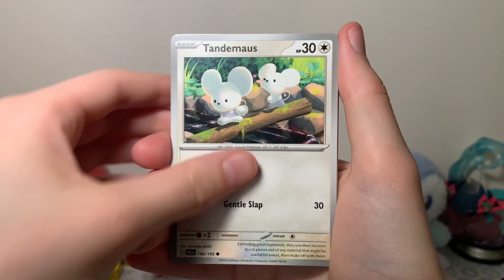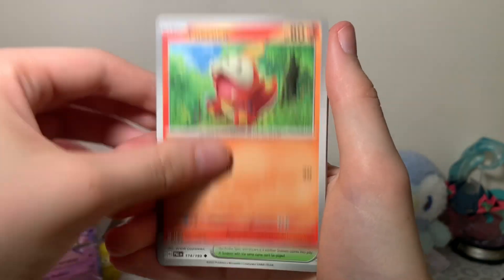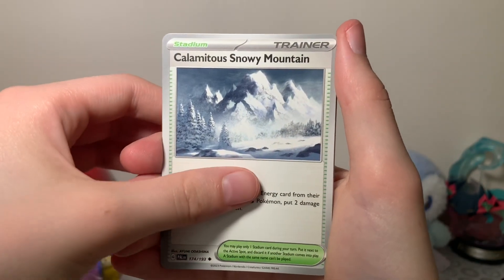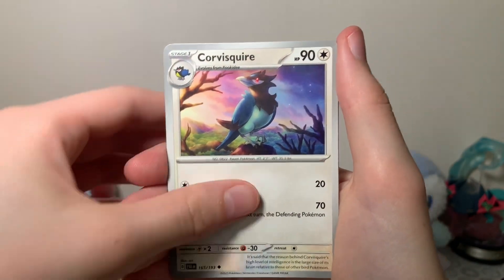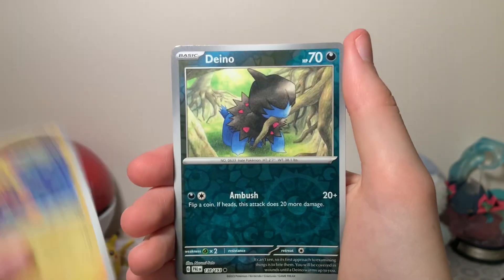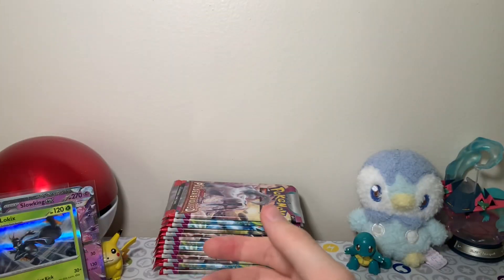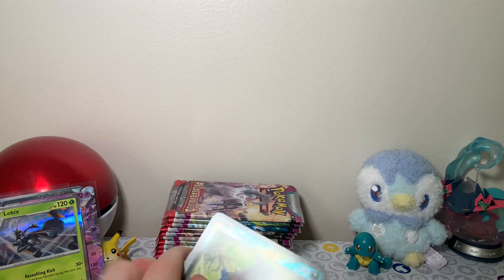We have a Water Energy, Tanny Mouse, Sataddle, Nasili, Fuecoco — that's who we're looking for — Calamitous Snowy Mountain, Corvusquire, Artizon, Tadbulb, Dino Reverse, and a Lowkicks Regular Holo. So that is the end of our streak.